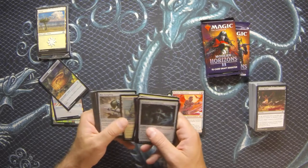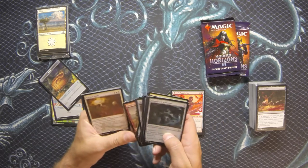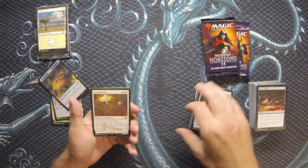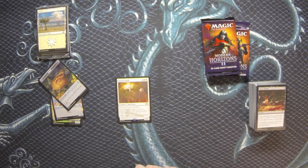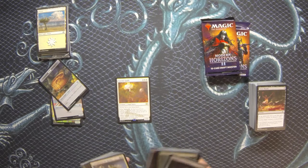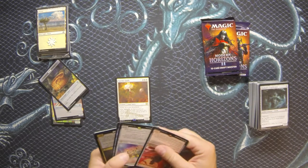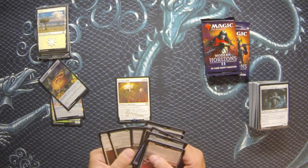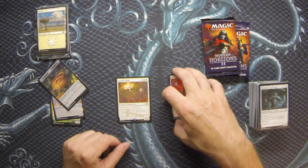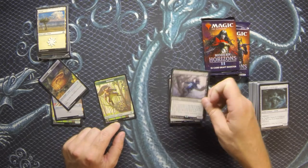Tormod's Cryptkeeper - I don't know if that's doing anything in a lot of constructed competitive formats. It's Tormod's Crypt on a creature, but maybe we'll see if anything happens with it. Then we have a second Karmic Guide out of this box - I'll do a little bookkeeping here and get my piles sorted by rarity. I sort them because then all I have to do is check the rarity symbol. Another Karmic Guide, and then we have Grief - another big mythic.